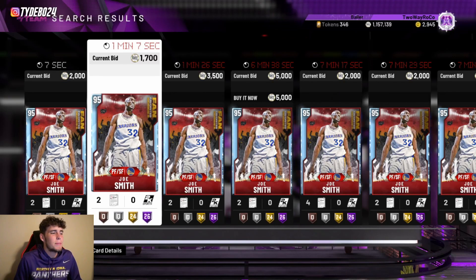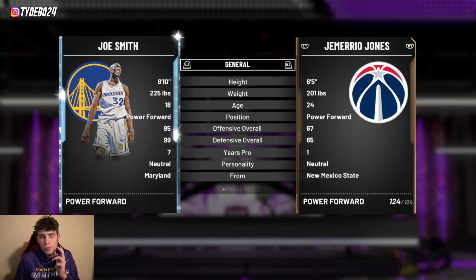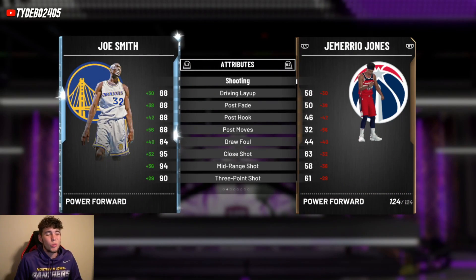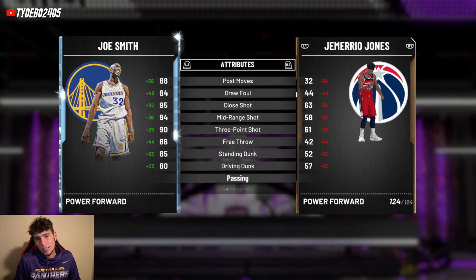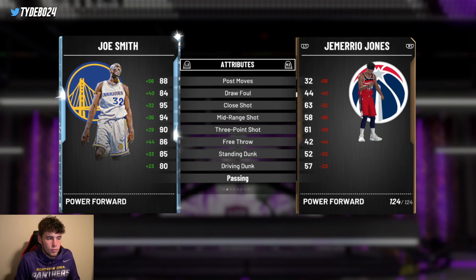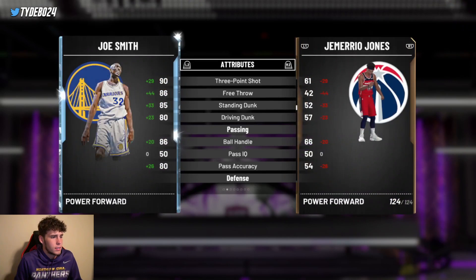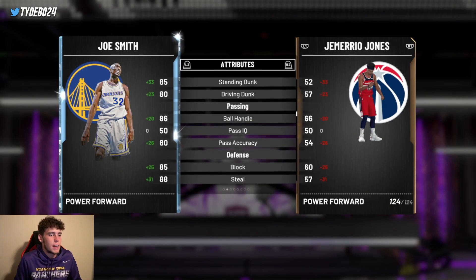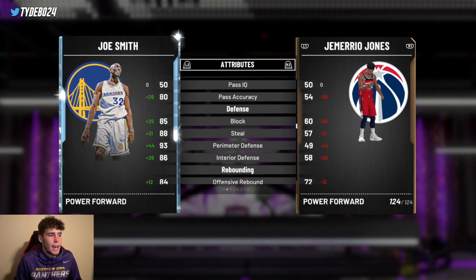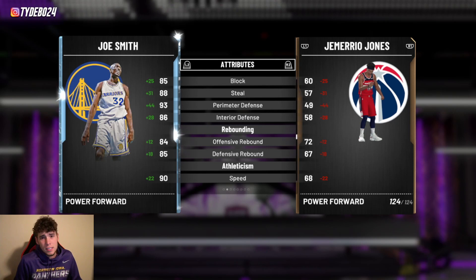Coming in at number nine is Diamond Joe Smith. When this card first came out I was super excited — I thought it was going to be the real deal — until I saw his release. He has the same release as Thon Maker, the Chris Webber type release. I personally don't love it, but nonetheless he's got a 93 three-ball at 6'10".